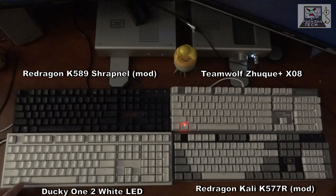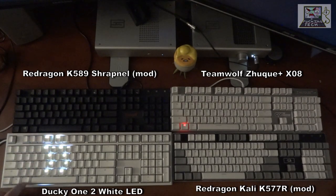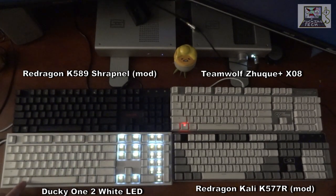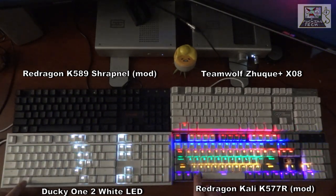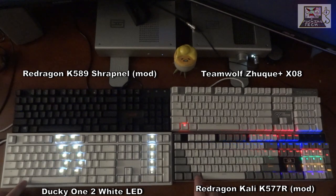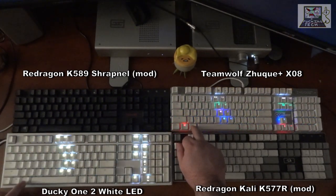Now the Ducky One 2 — Left Alt. Wow, that's a little blocky. That's a little disappointing, isn't it? For a 2019 keyboard from Ducky — a well-regarded brand — the ripple effect is not great. They don't have as many effects as the Redragon keyboards, and specifically the ripple effect on the Ducky is disappointing. If you look at it, the quality of the ripple is comparable to a budget 2016 board. How is this possible?